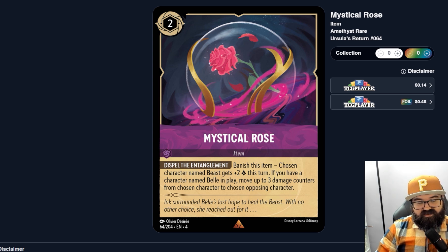There's been a lot of bounce in this deck, and I'm not sure you're dying to bounce opponent's characters since they'll just replay them. Mystical Rose — a two-cost item: banish it and a character named Beast gets two lore this turn, and if you have a character named Belle in play, move up to three damage counters from one character to an opposing character. Very specific circumstances. Three damage is decent and would kill a lot of early characters, but it's hard to say how consistently you get use out of these conditions.